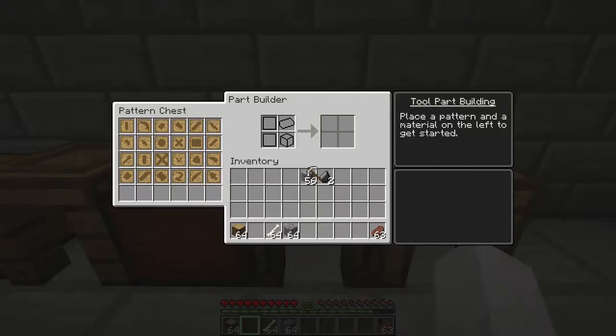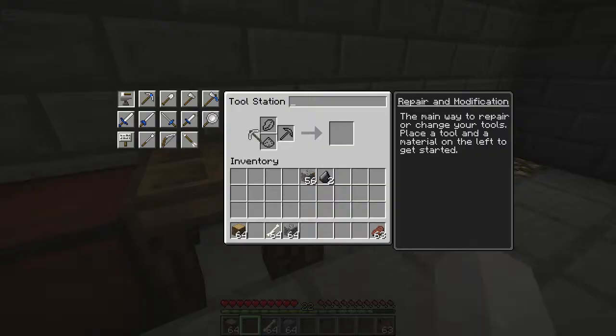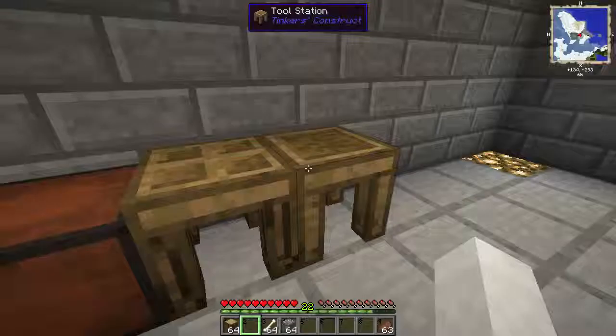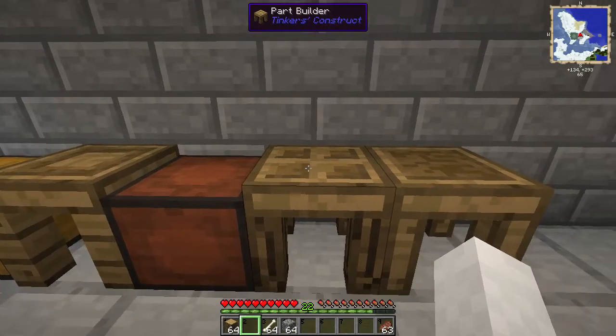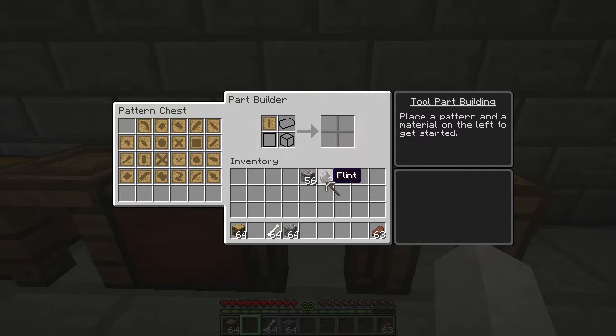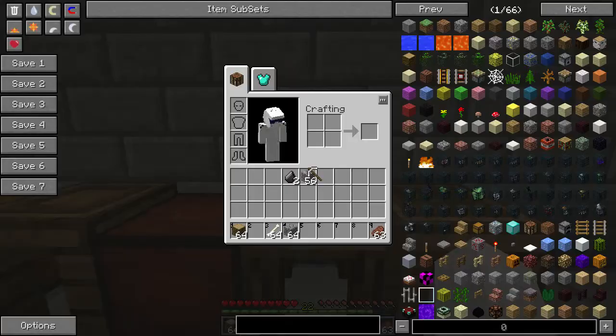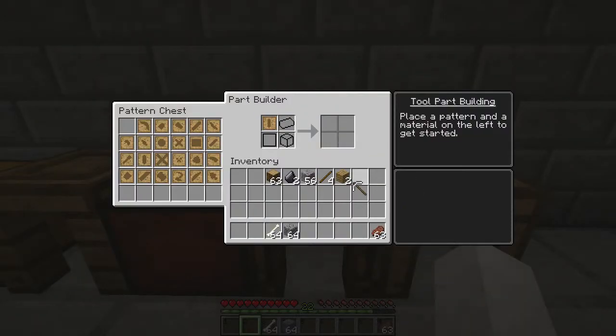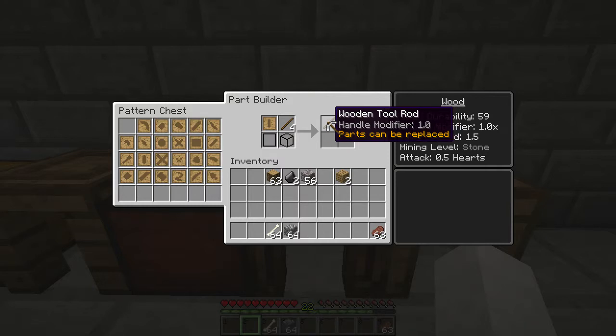To make a new pickaxe, you're going to need a pickaxe head, a binding tool, and a handle as it says over here. To do that, you grab the tool rod pattern. The tool rod can only be made with sticks. So you grab your wood, make the planks, and make your sticks, like so. Put them in the part builder and you get a wooden tool rod.